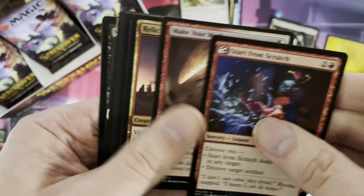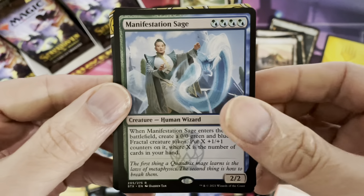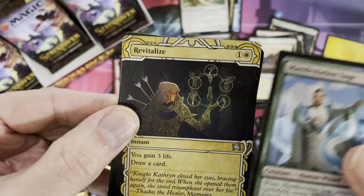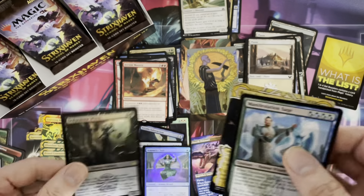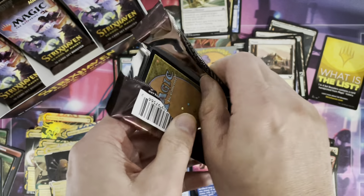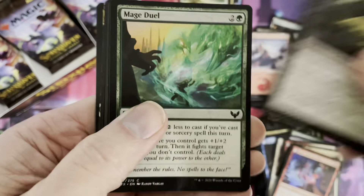I don't know if you guys that have been opening some of these cards since pre-release weekend noticed — but I find that in this set the cards have actually upped in quality in terms of art. Also the foils are not as dark as before; they're light and you can see them well. Revitalize, and Sedgwick Witch is a rare as a foil. My goodness — how many of these are we going to get? I think I actually got close to 49 rare-plus in one of the boxes. It's absolutely crazy.